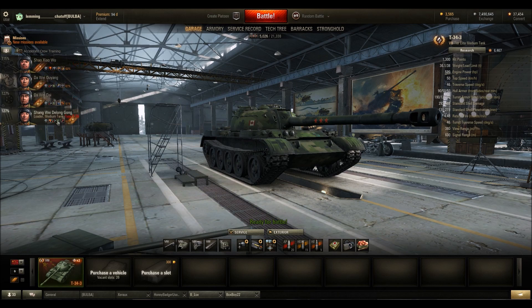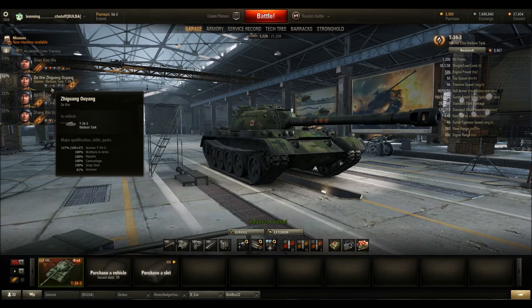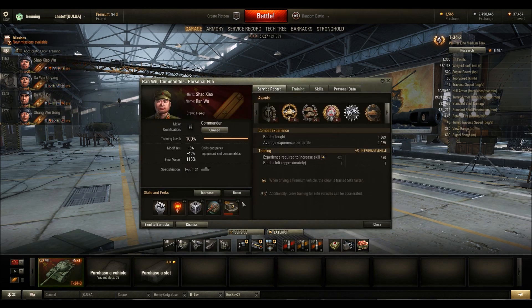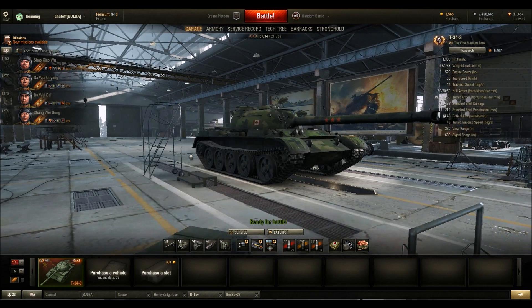I put camo there because not getting spotted is always nice. Jack of All Trades on my commander, and everything I could to increase its view range. I put Eagle Eye just because I wanted to try it out — I wouldn't suggest it, I have it and I never use it. Snapshot and Smooth Ride: this thing's bloom is horrendous when you move, so get those skills as quickly as you can. Then I got Armorer so if my gun is damaged it doesn't affect me as badly. I'd suggest getting Clutch Braking and then view range skills.